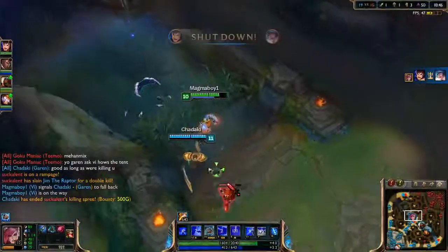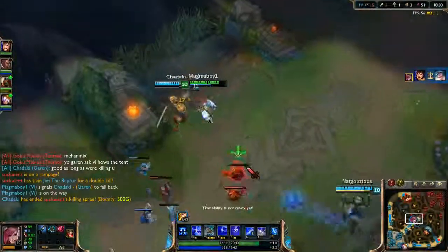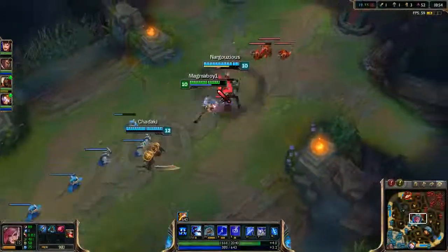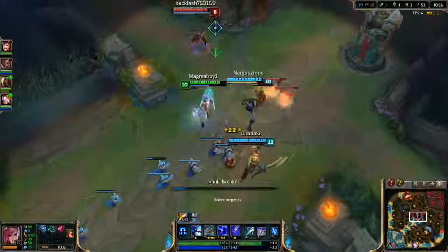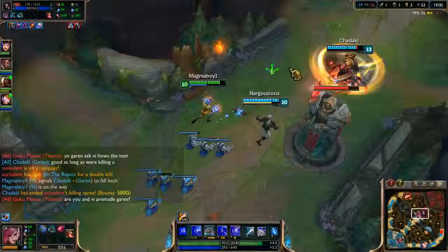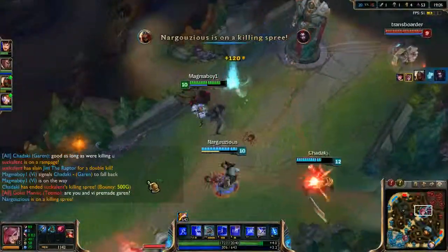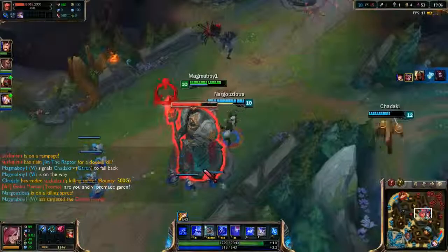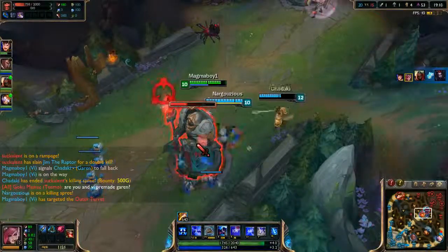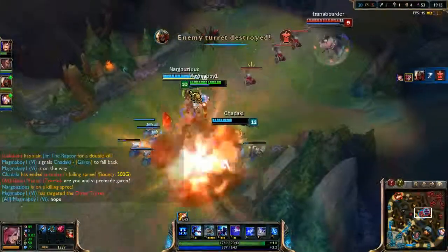Sona is getting strong, and Teemo got cocky - he thought he was the only guy on our list, but they're all gonna feel the punch of Vi. I'm just going to do damage. It seems like Garen is incredibly strong. I wanted that kill badly, but I don't care - I'm the tank, I don't need the kills.